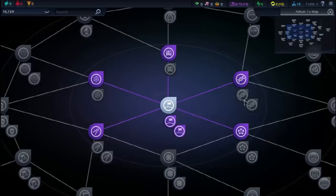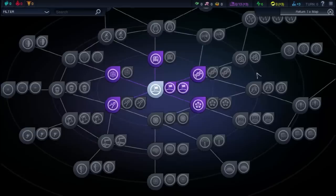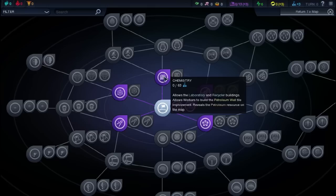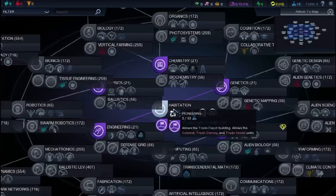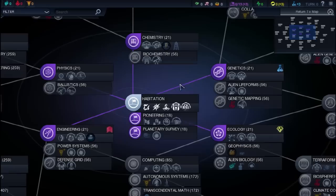Then we're going to pick our tech. If you're not new to the Civ franchise, this is rather new — the tech web as opposed to a tech tree. Obviously it branches out; it's pretty self-explanatory. You pick a tech, and then unlocking that tech unlocks further techs down the line. Each overlying tech has tech branches under it, which obviously further your knowledge in that area.